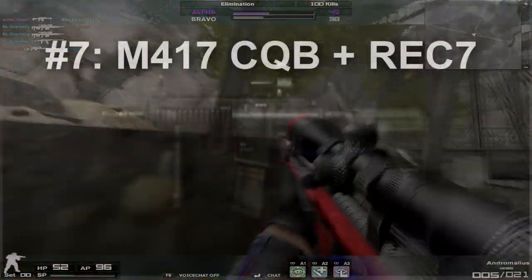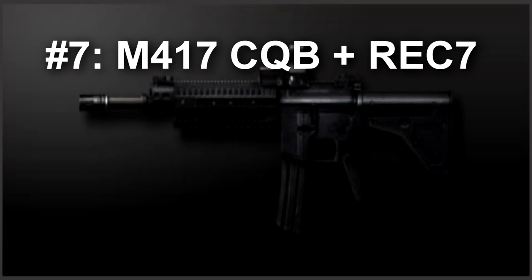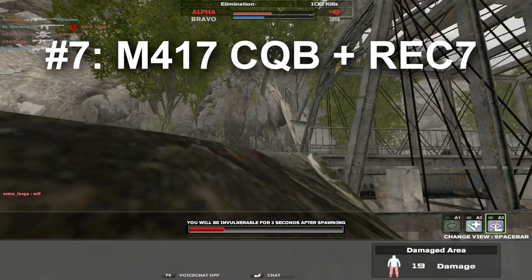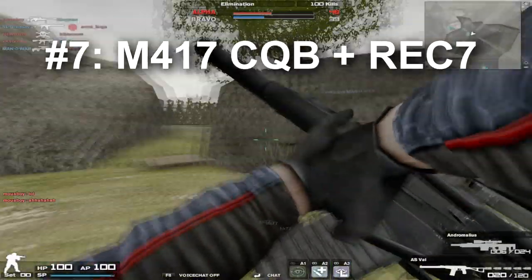Next we have the M417 CQB and the Rek 7. Both of them have similar recoil patterns, and I find the recoil pattern on the M417 CQB is better than the one in the combat. It's easier to control at close range, although it is a little bit harder to use at long range. Both of these weapons have fairly low recoil and great damage for close range.